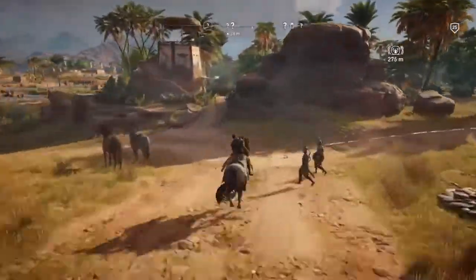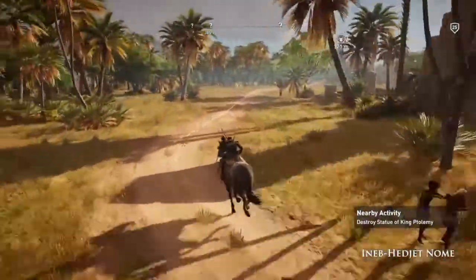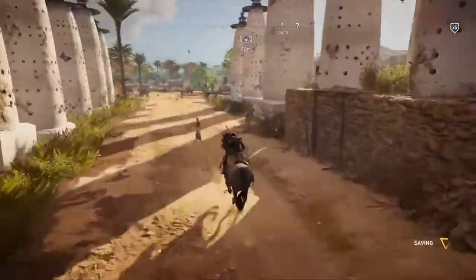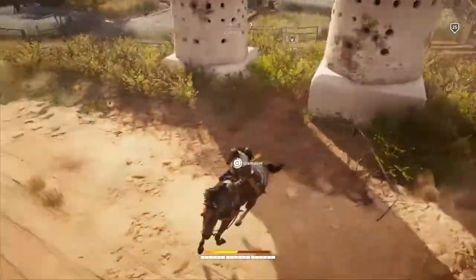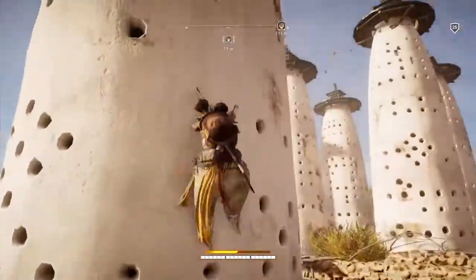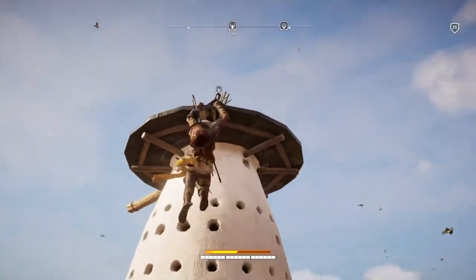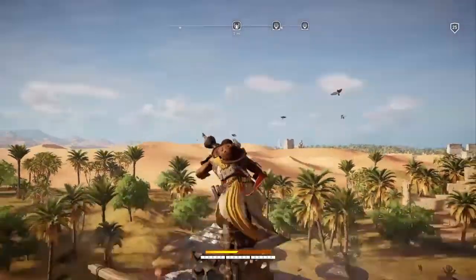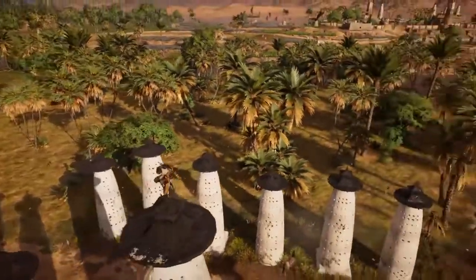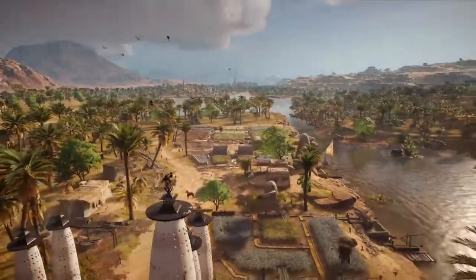So ride this way, you'll pass a few locations which we'll sort out later. I ran into somebody who I didn't want to run into, I think. So we climb up this, and then when you get the dot, you're going to sync it like you do all the other sync points, which of course will help Senu to see more and more. So that's the first one.